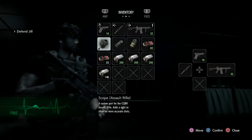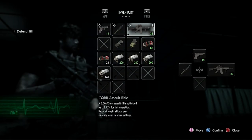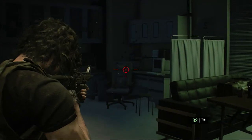Now let's test the Assault Rifle with the scope attached. It doesn't seem to change its description. Let's go ahead and fire it — different crosshairs entirely.